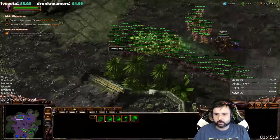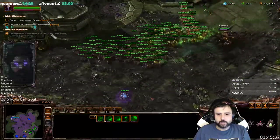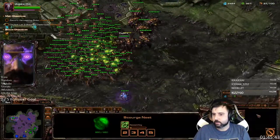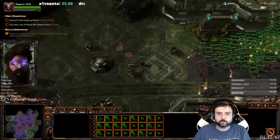My partner is doing a really good job of spreading creep. But once you get your attack upgrades from the Evolution Chambers — all of your zergling upgrades, all of your baneling upgrades, and the two extra scourge upgrades — then just start working on flyer attack. There's really no point in getting anything after that.